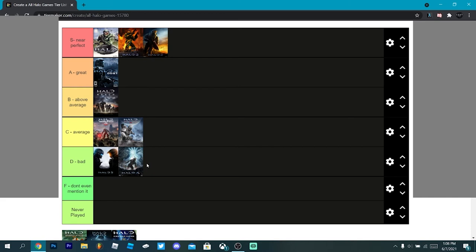I'm putting Halo 4 at D tier — it was a bad game. Forge also didn't really improve much compared to Halo Reach's Forge. Going from Halo 3 to Halo Reach's Forge, you got huge additions like Forge World and objects that could float and phase into each other. Halo 4's Forge basically just let you duplicate stuff — that was really it. Everything about it was just pretty bad.